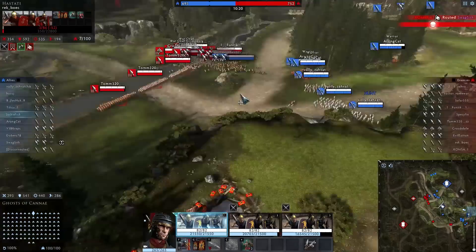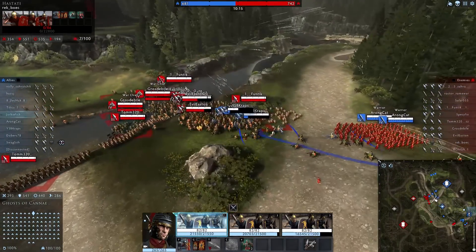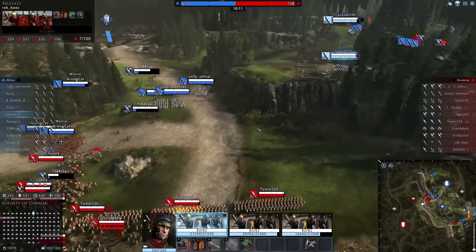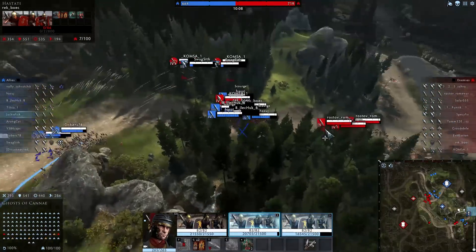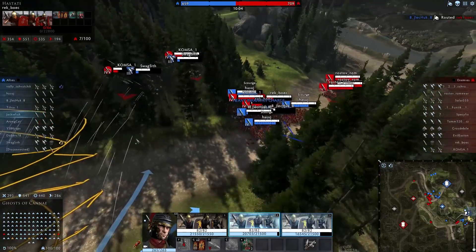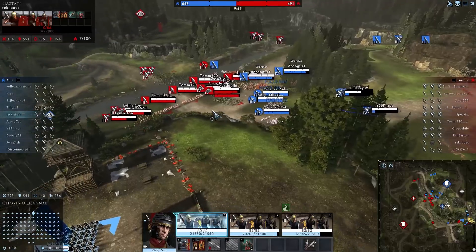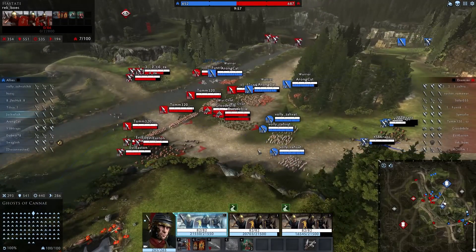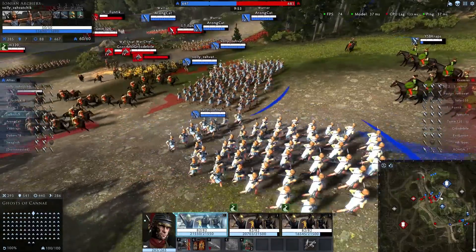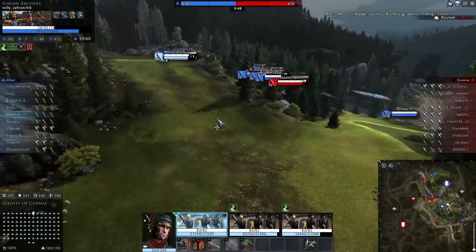Our archers are finally pushing up in the center. What happened here - this was the perfect opportunity and now it's just a pure cavalry engagement. What happened to our archers? That is not good at all. The extra men over here would be nice - we also have our Pilum Throw. I don't know what happened to our center. If they just kept the position it would have looked so good, but now all our archers are going to die.